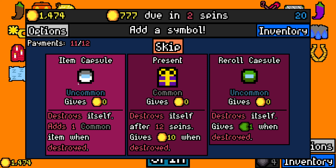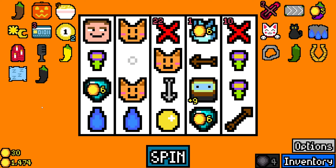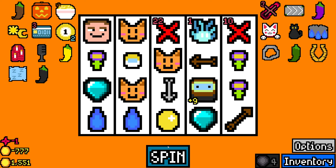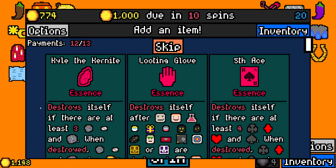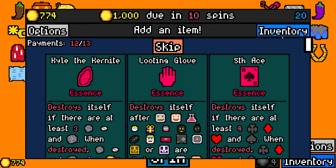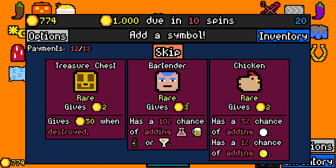Okay. Item capsule — yes. Rerolls are good as well, but I want more items. Look at this, I don't think I've ever had this many items. Okay. Wealthy capsule — yes. And yes, I will skip to see rare stuff. And it's boss time. Come on, let me finish this with the sun. Looting glove — that is very good. I currently have a wealthy capsule, so it's probably going to trigger on that. But that's not bad. The others just don't do anything, so yeah, we're taking looting glove.